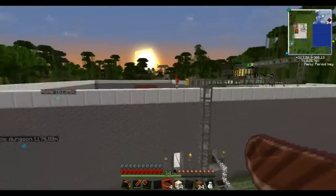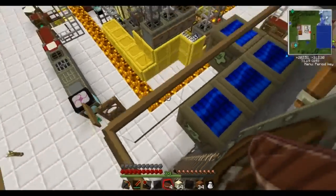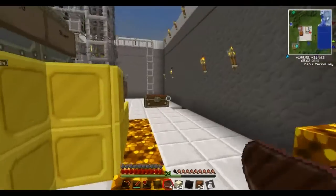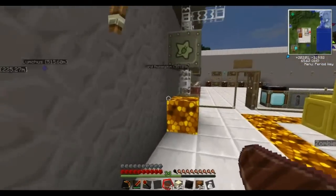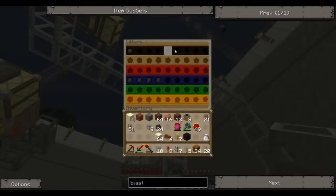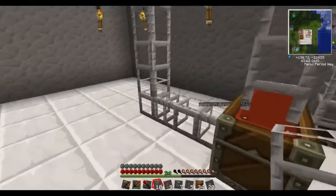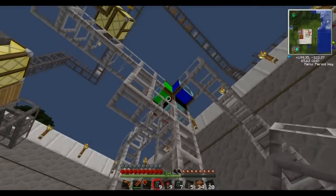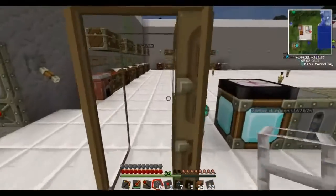My quarry here is still going strong. I want whatever coal comes out of the quarry to go over to my coke ovens. At the moment, coal just ends up in this chest here. So I'm going to expand the pipe down underground towards the coke ovens — 20% of the coal going into the chest, 80% going to my coke ovens, and everything else through the red pipe which ends up in the chest anyway. It's a bit ghetto, but it'll work for now.